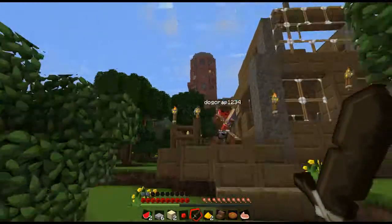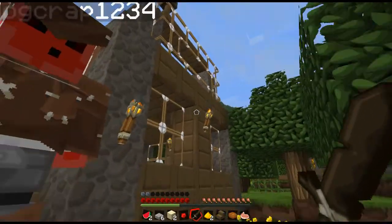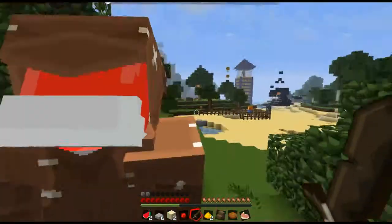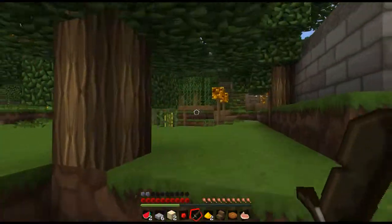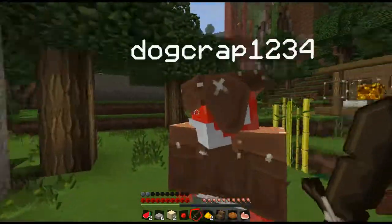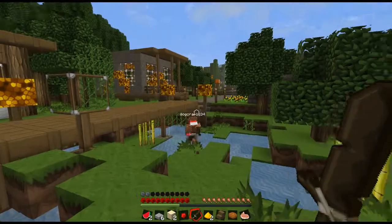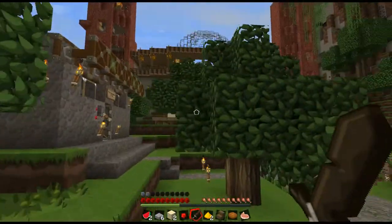The old heroic sword! How do I get up there? 'Rumored to belong to a hero of a legend.' Alright, let's roll. There's a chest of magical powers — gold! Anyways, I know where to go.